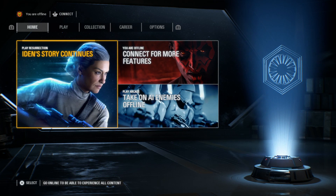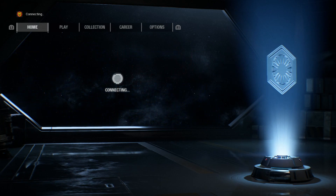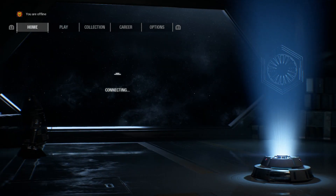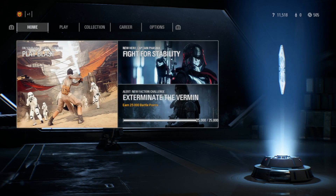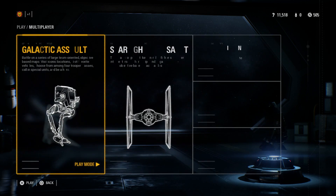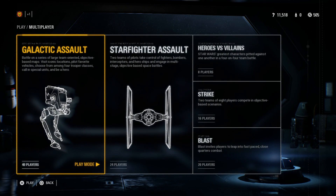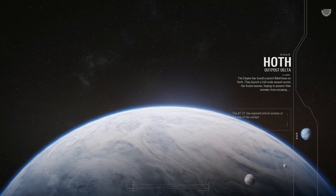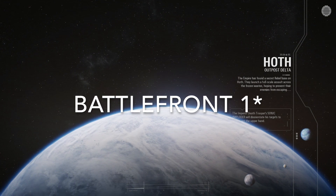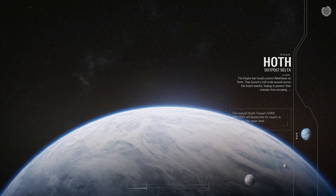I'm gonna be playing a little bit of Battlefront 2, because I actually just got this today for Christmas from Santa. Today I'll just probably be playing maybe one game of Galactic Assault. It looks like today I'm actually gonna be playing on Hoth, or Outpost Delta. I remember playing on this map on Battlefront 2 — it looked amazing, like absolutely amazing, so I can't imagine how much graphically better it could get.